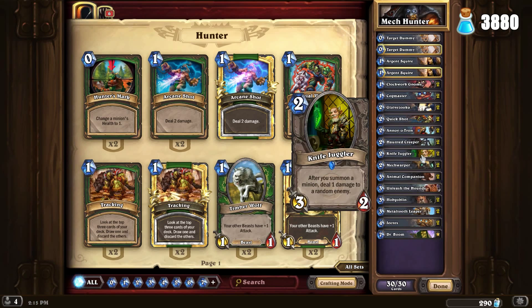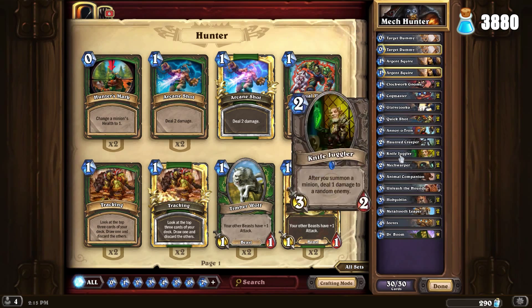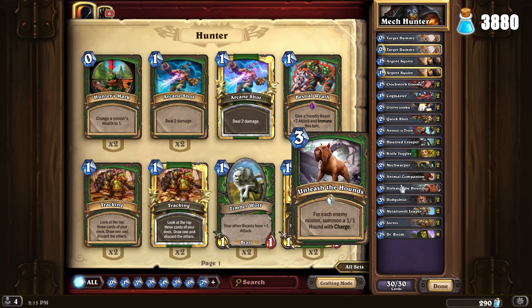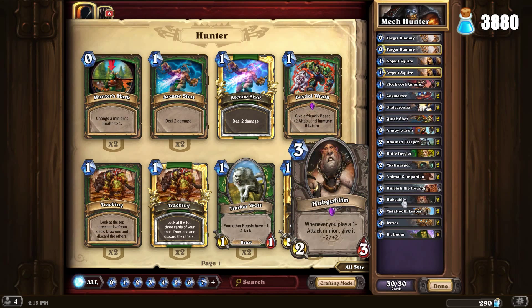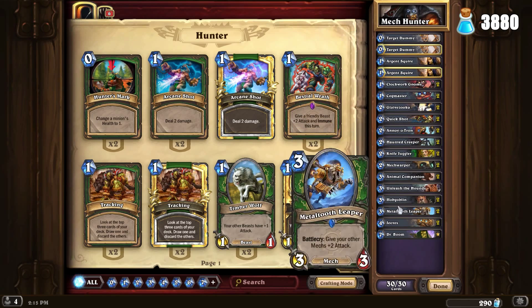There are Target Dummies — and I have a golden Target Dummy, I didn't even know that until I just made this deck. And Argent Squires, Clockwork Gnomes and Cogmasters, Glaive Zooka to buff some of your weaker stuff, Quickshot, Annoyatrons, Haunted Creepers, a couple of Knife Jugglers because you have a bunch of really cheap stuff to drop, Mech Warpers because you have a ton of mechs, Animal Companion because what Hunter doesn't have Animal Companion, Unleash the Hounds, and a Hobgoblin.